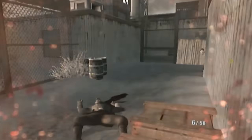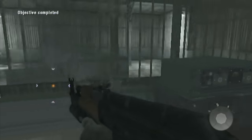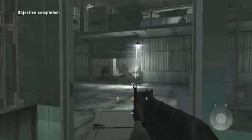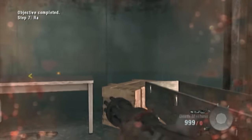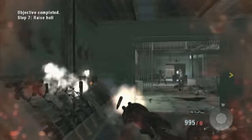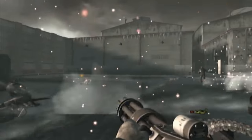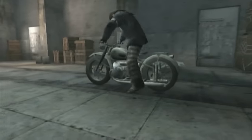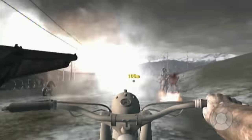We grab ourselves a shotgun and get ourselves killed for good luck. In our attempt to leave this hell in a cell, our poor friend Sergei loses his fight against a door. But no time to mourn — we gotta get this minigun, baby! Shredded Russian tonight, my friends! Sadly, minigun time is short-lived due to an exposure to tear gas. Waking up reveals that Reznov happens to have two sick bikes.